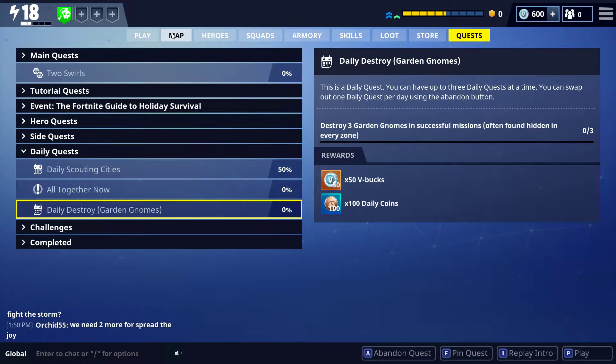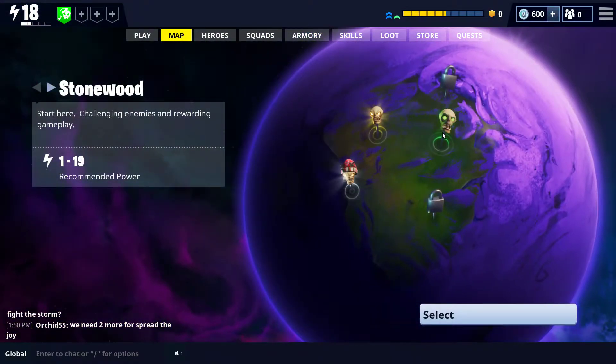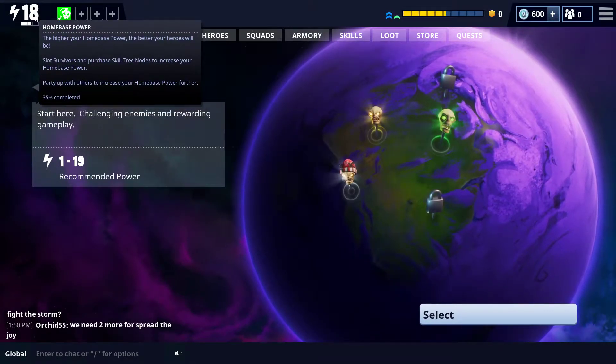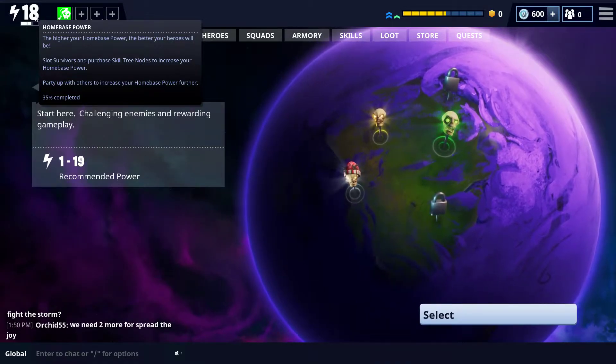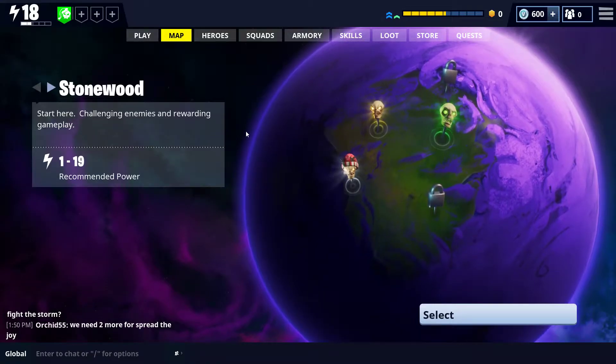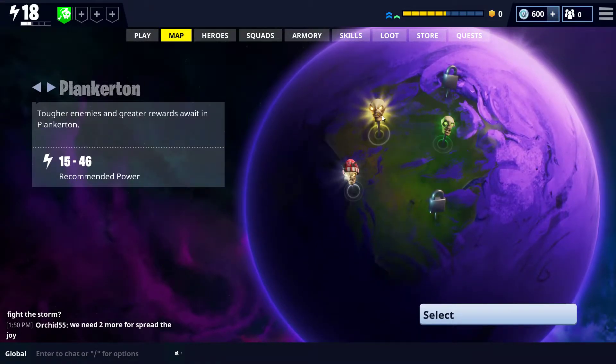The other way to kick off a game is through the map. In the map, you have a couple of different options based on your home base power level. The higher your home base power, the more areas you unlock, the more missions and different kinds of loot you'll receive. Stonewood is power levels 1 to 19.